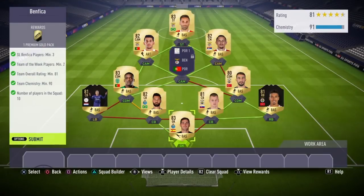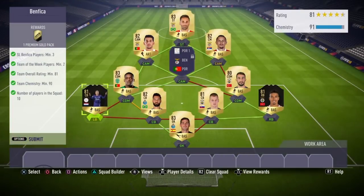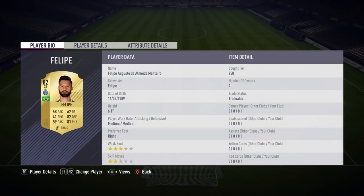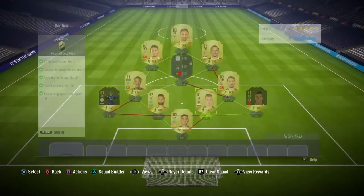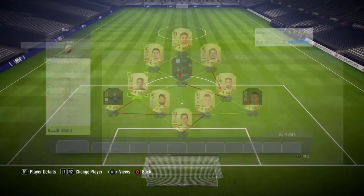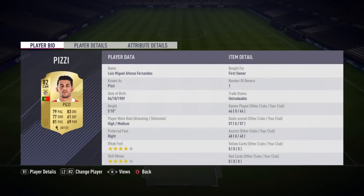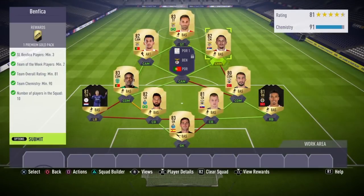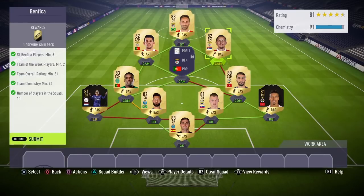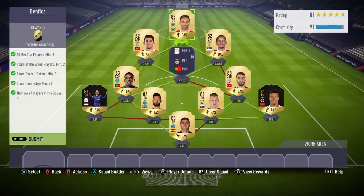For the Benfica SBC, you need minimum 3 Benfica players, minimum 2 Team of the Week players, team overall rated 81 with 90 chemistry, and 10 players in the squad. I used Informed Delict at left back — cheapest inform, 81 rated — Felipe at left centre back, Skirtle at right centre back, Informed Derar at right back for 13,000 coins, Topal at right CDM, Cavallo at left CDM, Pizzi at left CAM (untradeable), Fegcer converted to centre mid for full chemistry, and Jonas at striker.